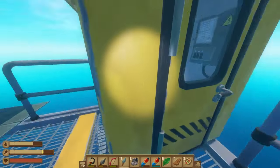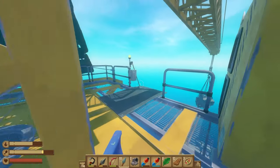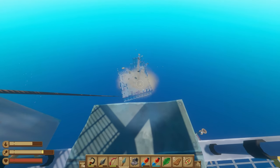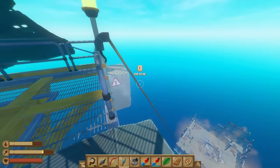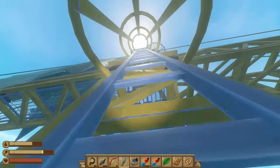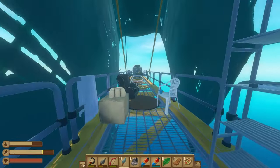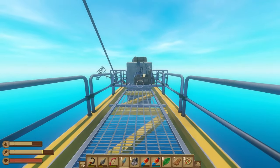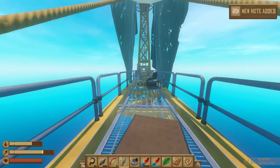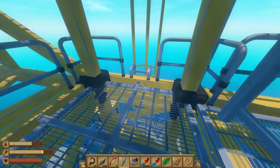Here we are at the top of the crane. We're going to open this door, use the crane key, and pull this lever. We just busted a hole in the top of that building. In just a second we're going to take the zipline down, but first there is a blueprint up here. If we climb up this ladder and go to our left, we'll have a blueprint for the electric grill and then a note — they just added that electric grill in with the recent update.